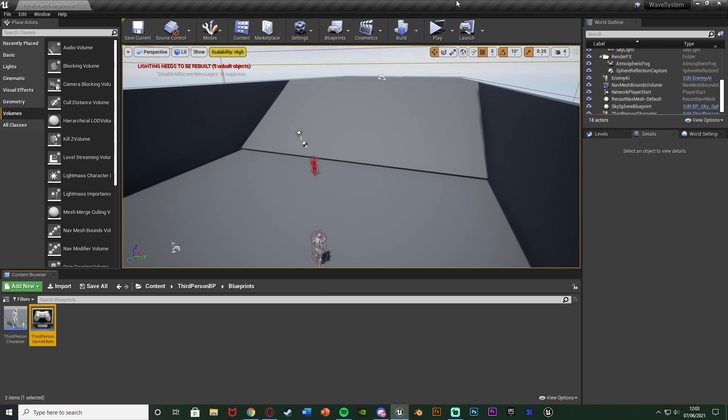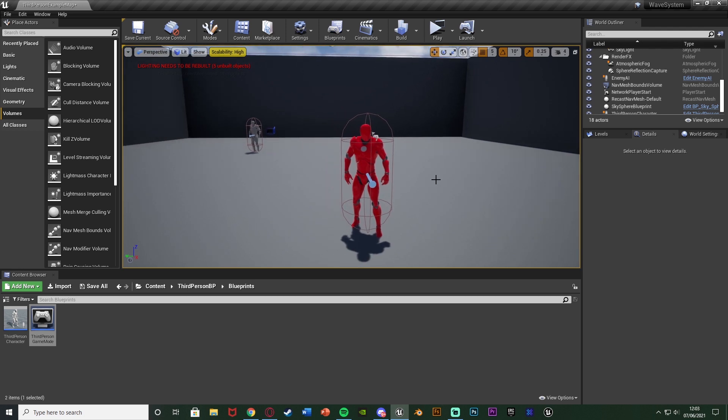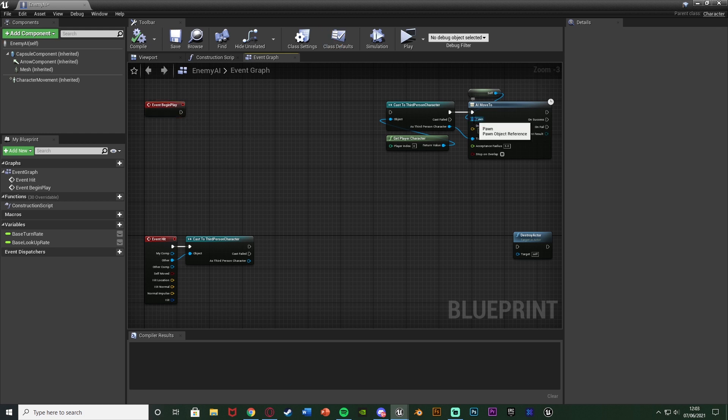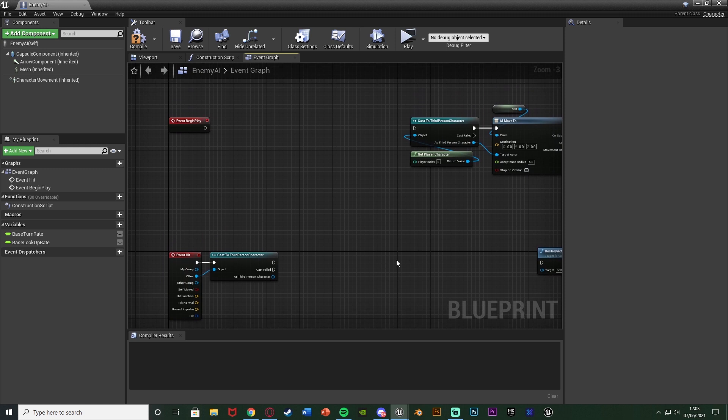Next I'm going to set up the enemy blueprint. I have a simple enemy here - all I've done is duplicated the character blueprint and made the mesh red. It's in my enemy folder, named enemy AI. Opening it up, I have basic code: event begin play with some code to make it chase the character, and event hit to kill the AI - if it's the character we destroy the actor. In this blueprint we need to update the game mode blueprint's enemies alive variable, because we just created that variable there.